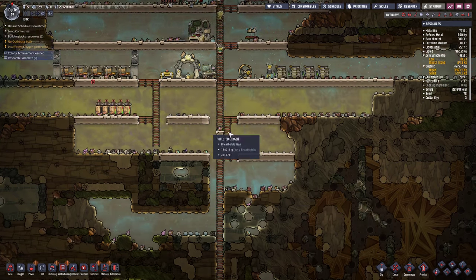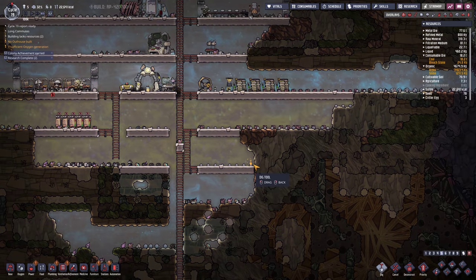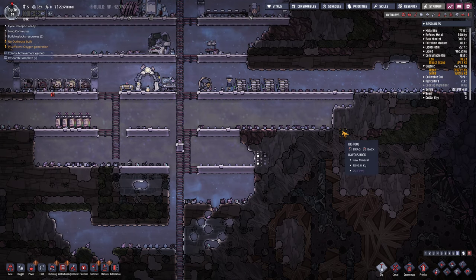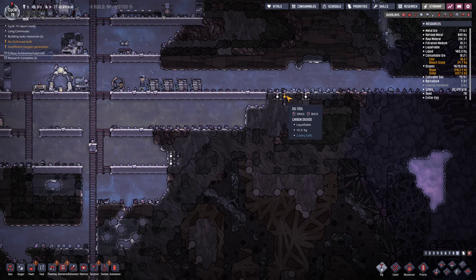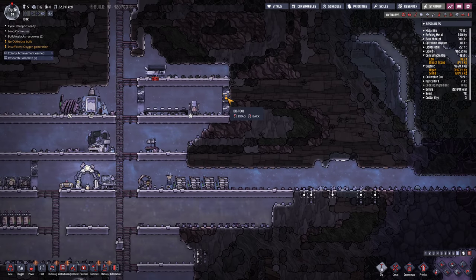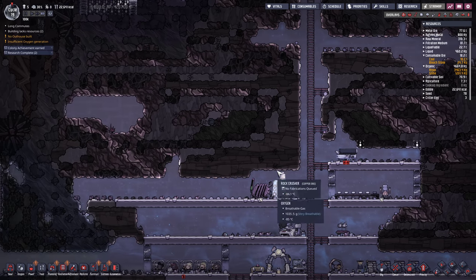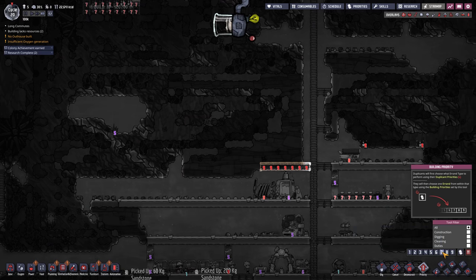Could put it underwater if we had some water, but we don't. Our pufflets are probably going to freeze to death. Food is actually getting low, so I better prioritize a bit of digging down here to try to get some little bits of food — without digging the whole thing out. Might be some here.